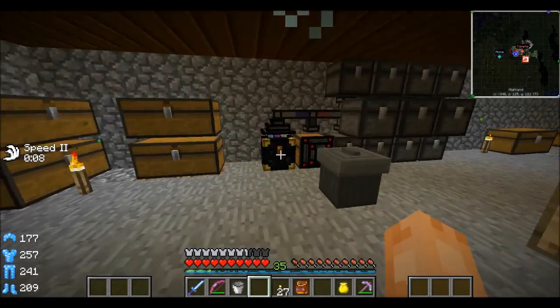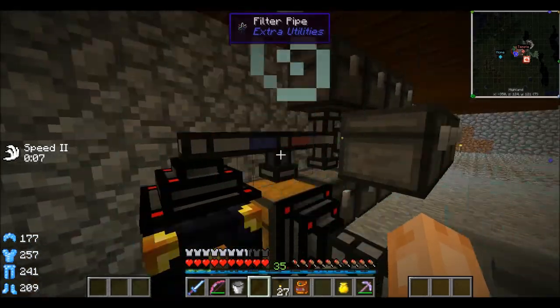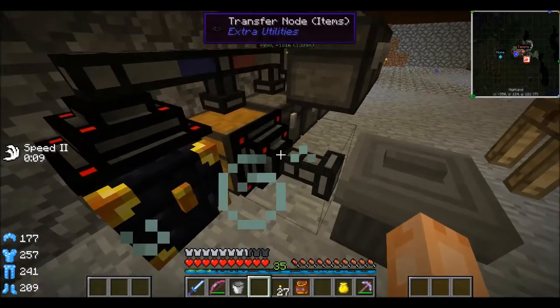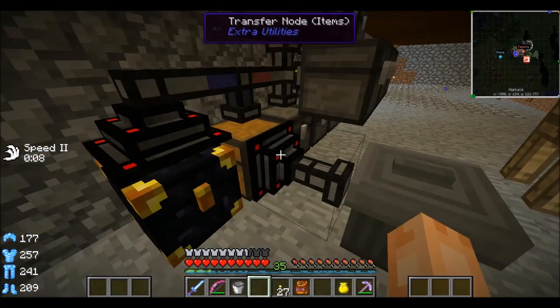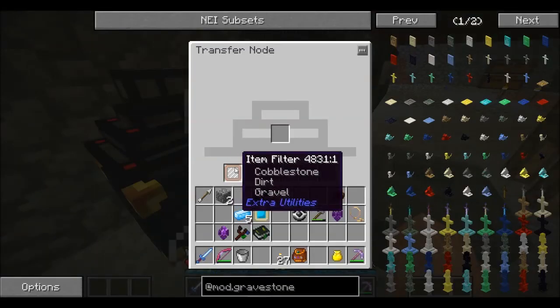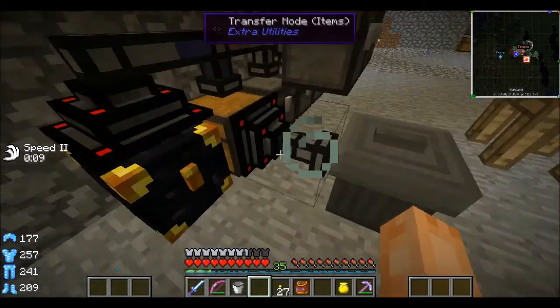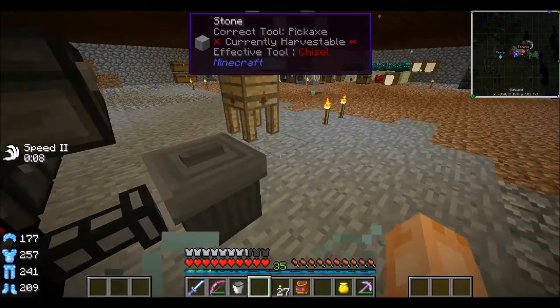Let's talk about an improvement I've made — a slight modification. I've got a filter pipe here with an item filter that is pumping cobblestone, gravel, and dirt out into this chest, which is then pumping it into the trash can. So all the dirt, cobblestone, and gravel coming from my quarry is just getting flushed out of the system. I've even got a filter on this chest too, just in case anything accidentally gets routed in — I don't want it being flushed into the trash can. So I've got sort of a double protection there.